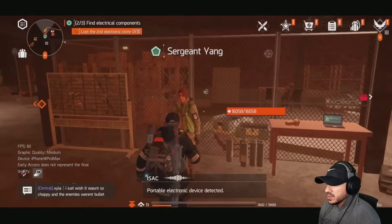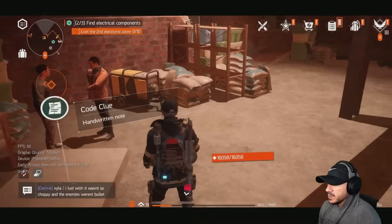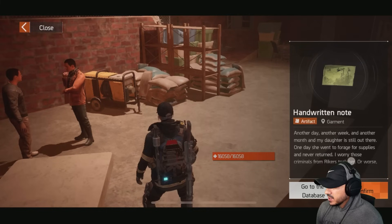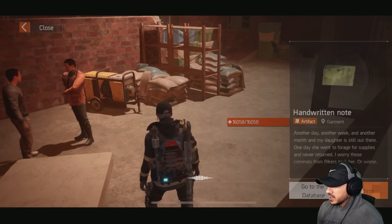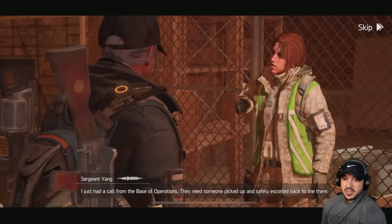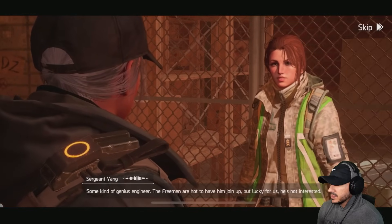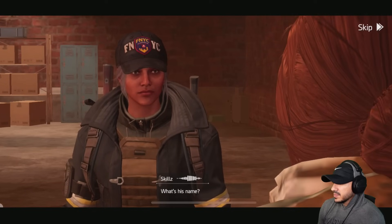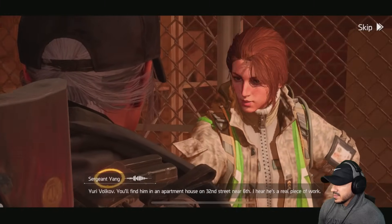Portable electronic device detected — an agent handwritten note: 'Another day, another week, another month. My daughter's still out there. One day she went to forge some supplies and never returned. I worry that criminals from records took her.' Then a radio call comes in: someone from base of operations needs an escort. The VIP is an engineer the Freeman want to recruit. His name is Yuri Volkov — find him in an apartment on 32nd Street near 6th. He's a real piece of work.